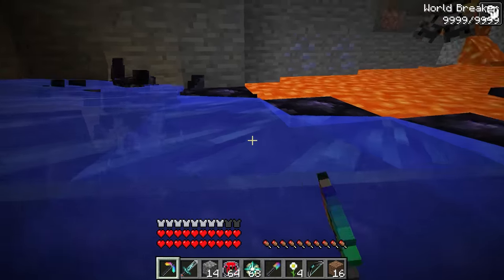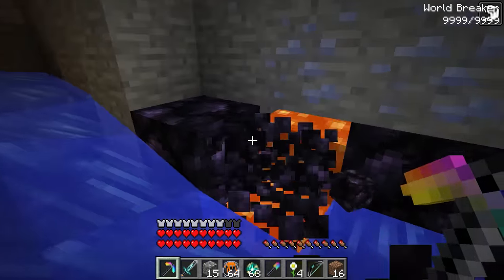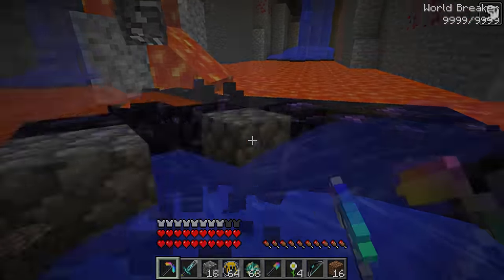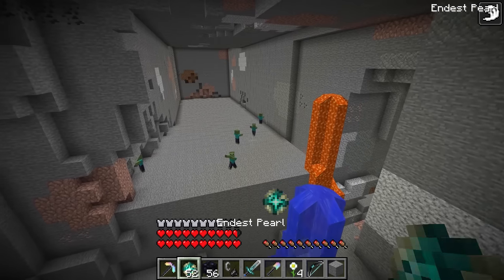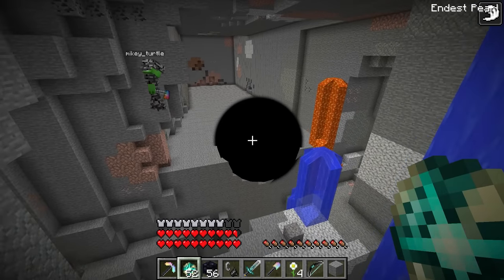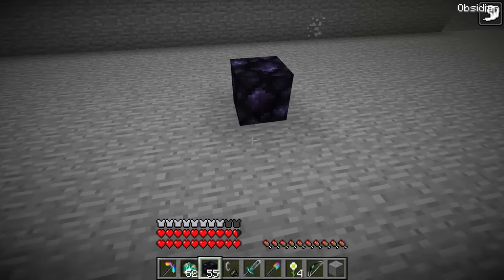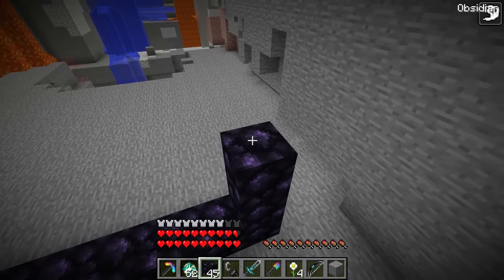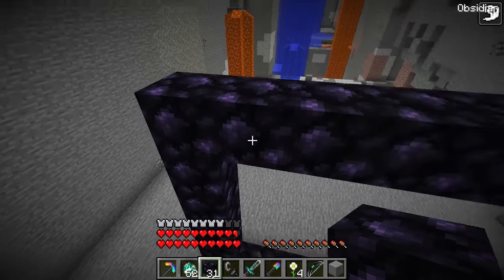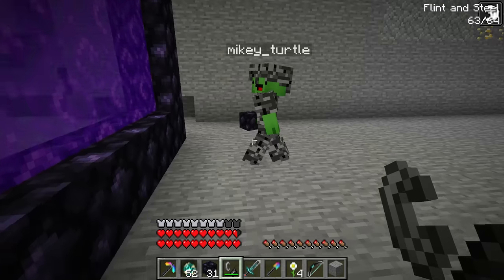I got one! I have four blocks total. We can make more obsidian over here — great idea, Mikey. We'll need about ten blocks to build the nether portal, but I already have twenty-five! Let's get this portal started. Let's clear out a space with a black hole. They're going down! I found flint! I'll leave the flint to you while I start building the portal. Let's make it as big as we can — we have enough obsidian to build a massive nether portal. The nether portal is complete. I lit it! Off to the Nether, let's go!